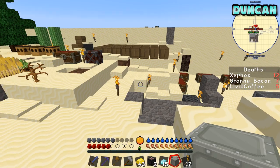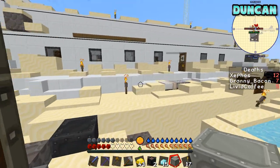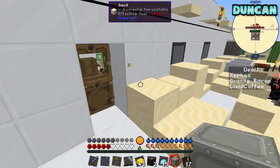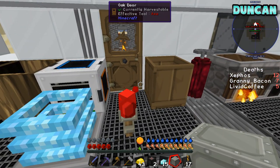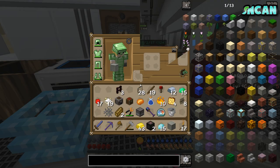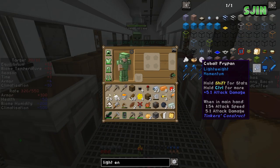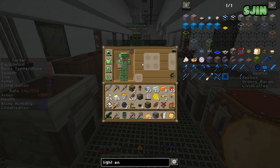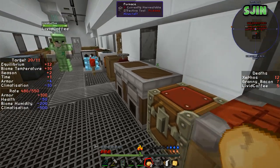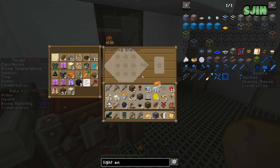I wish I'd known about this coil thing earlier. It's gonna save so much dying of heat. I just assumed it would only be used in a regulator. So I've got two of them now - the servo and the tin wire connector. I just need to do the light engineering block. I'll start on the hammer then. I need copper. I've got copper. We're gonna do it, Duncan!